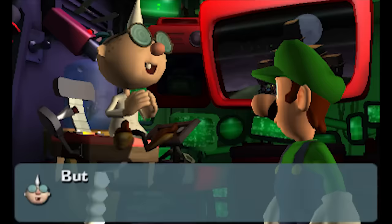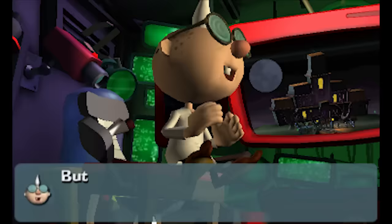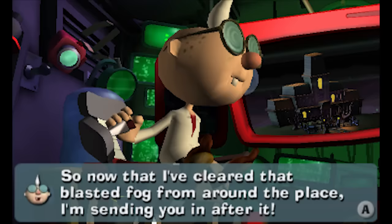With my brains and your... well, we're in a bit of a pickle here, aren't we? The only way out of this mess is to restore the Dark Moon, which means you're going to need some ghost hunting gear, son. I left my new Poltergust 5000 somewhere inside the Gloomy Manor. So now that I've cleared that blasted fog from around the place, I'm sending you in after it. This customized DS has an interactive map of the Gloomy Manor on it. It'll also allow me to communicate with you while you're exploring. Why didn't they give me a 3DS? Whatever, I'll take it.